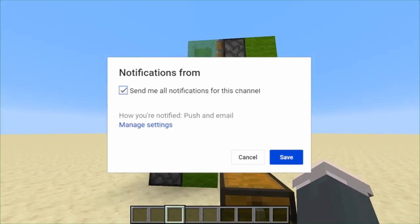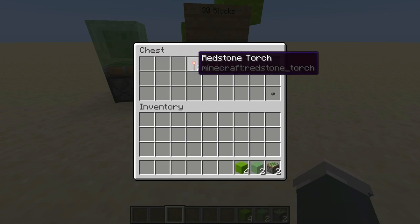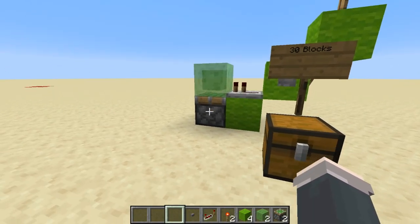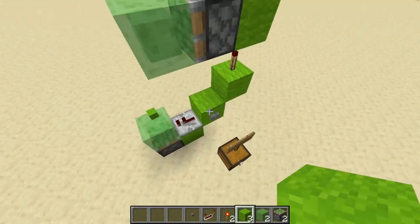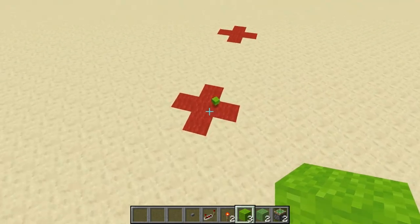Starting off we have the basic item cannon. This works with all different items and requires two sticky pistons, two slime blocks, four blocks of choice, two redstone torches, a repeater, and your choice of input. It fires an item about 30 blocks and it looks kind of like this — if I were to place a block here, it does shoot and finds its mark about 30 blocks away.